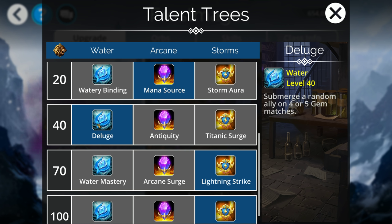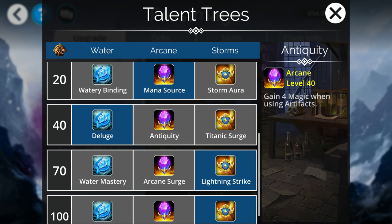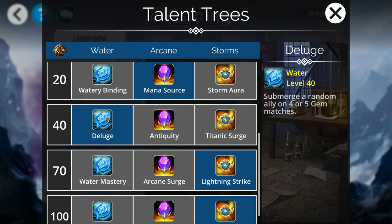At level 40, the ability to submerge on every 4 or 5 match is really nice — it gives your team natural defenses against AoE-type damage from troops like World Breaker. Anyone that's submerged isn't going to take that damage. Since Frostmage is a very loop-heavy lineup, you're going to be submerging pretty frequently, so this is a very nice talent to pick up. The one-time stat pumps at this tier are not very great.